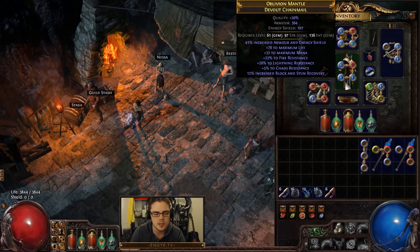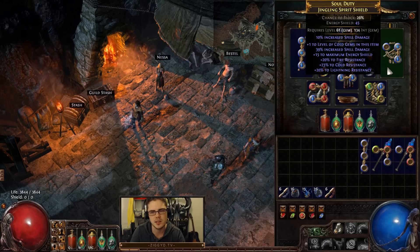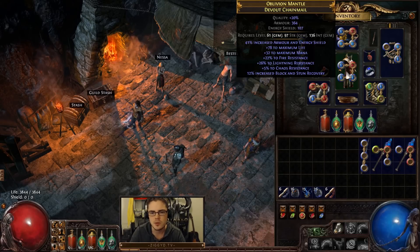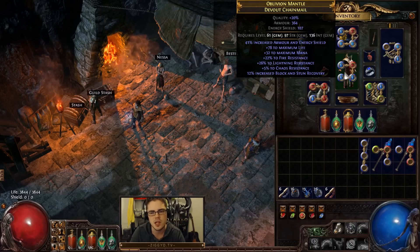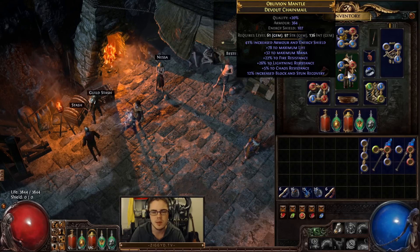For gear, we're prioritizing armor and energy shield pieces as much as possible. As an Eldritch Battery character, the bit of ES you get — like 100 energy shield — gives you a lot of mana, and you want as much armor as you can get, so armor-ES bases give you that nice balance. Try to avoid evasion if possible since this character doesn't have Iron Reflexes. Some ES gear is fine — picking up a shield with nice resistances and spell damage is okay. This shield has 49% extra spell damage, so I'm happy to lose a little armor for that. This chest I picked up for a couple chaos — it has life and a couple of resistances, not a five-link, but it's a solid stepping stone item to use until you get something like Cloak of Defiance.